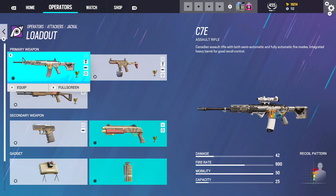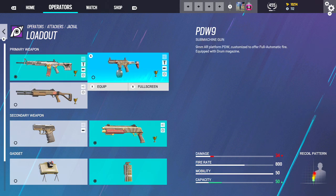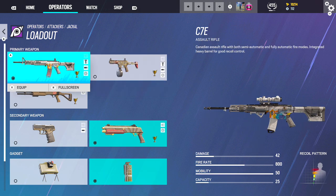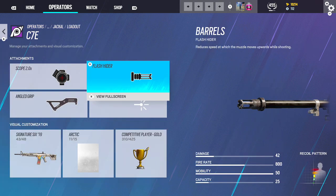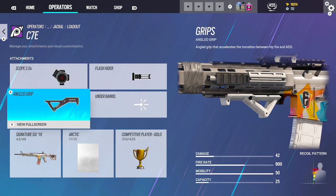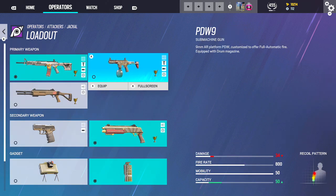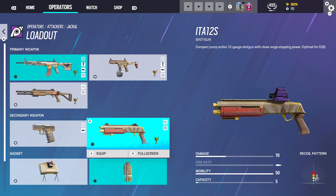Jackal — going to be using his C7E compared to the PDW, just because it has better damage. You can't go wrong with either one, but I just like the C7E because it has a 2x on it and does more damage. You can't go wrong with the PDW — it has very low recoil. Flash, 2x, Angle Grip. For this one: Vertical, 1.5, Flash. You're going to want to use a Shotgun here to pop hatches or make angles. And then Smokes.